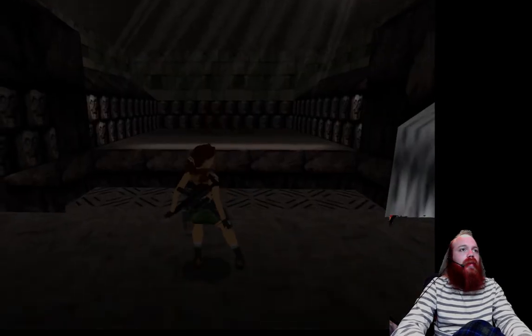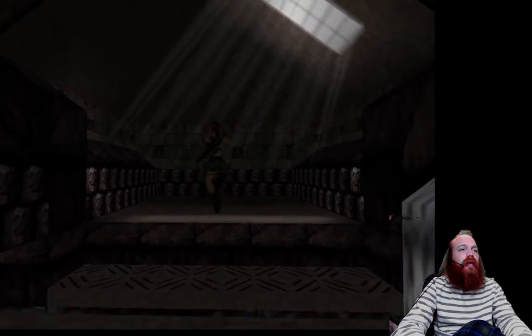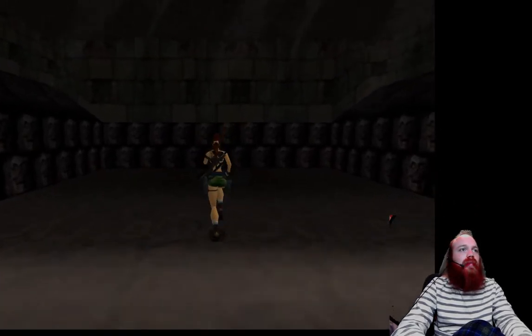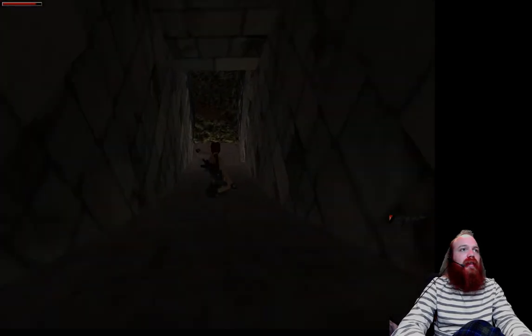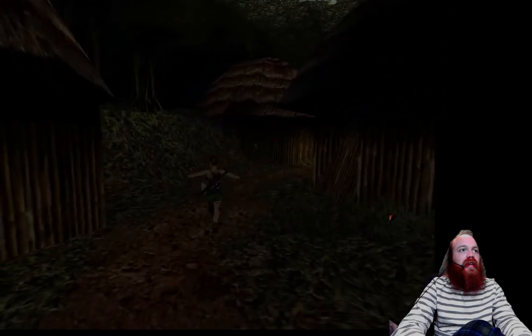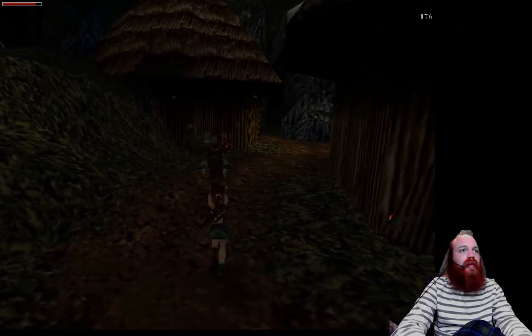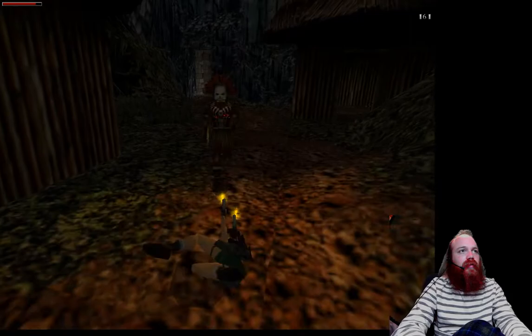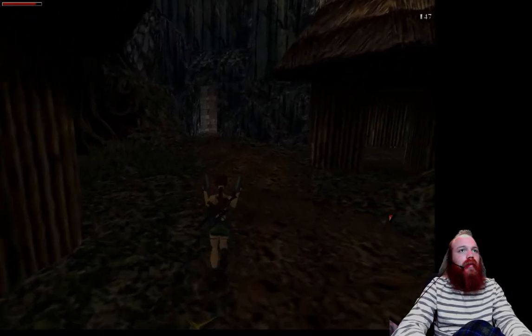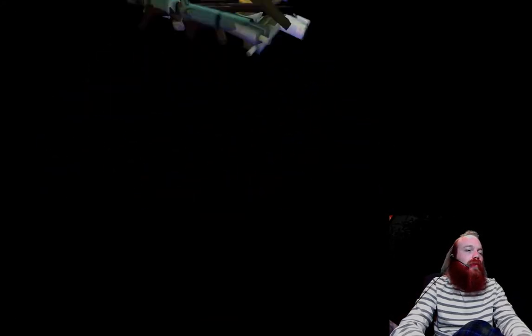I'm going to show you guys another shortcut — let me save again. A shortcut is this way. Be careful, there is another dart trap, so just run through it, land on the slide, and come down here. You'll end up in this native village area. We'll be down here a little bit later, but for right now I'm going to take the longer route.